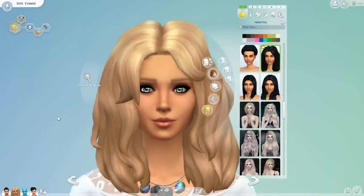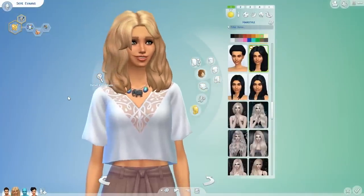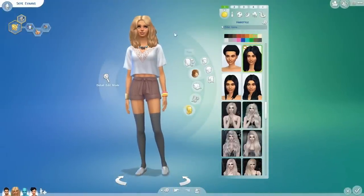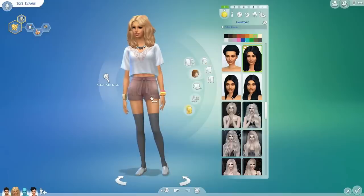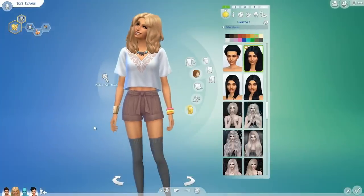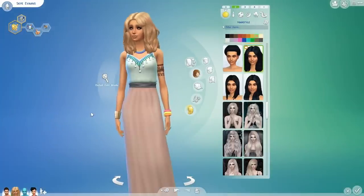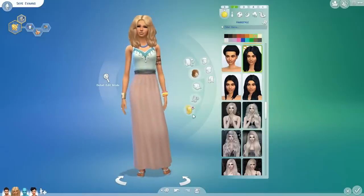For her look I just wanted to go doe-eyed, innocent, just hippie chick through and through. I love her fashion sense too. So this is one of her outfits — these shorts are some of my favorites in the game. And also this necklace, I'm a massive fan of it. And then her second everyday wear — this dress, once again, obsessed. Very boho. I would wear this if I could pull it off.